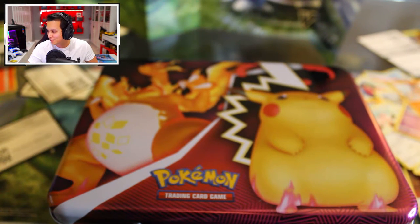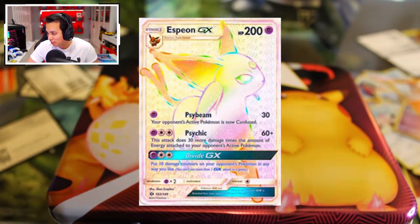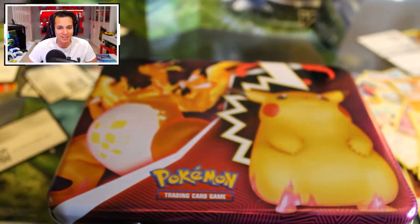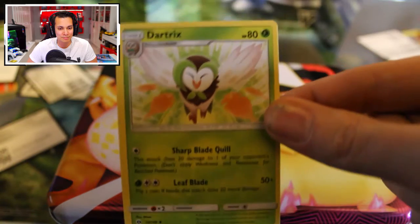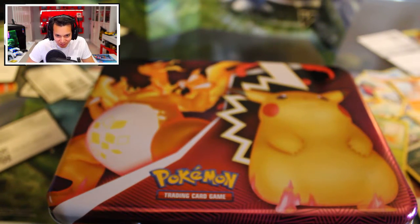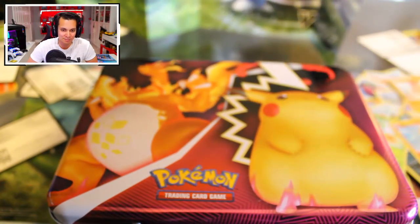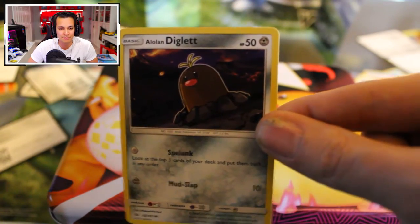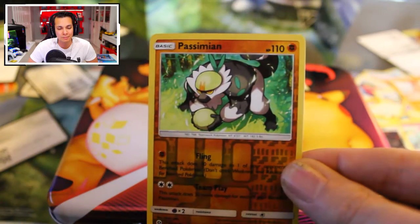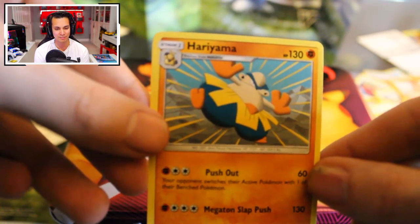Next pack is the normal Sun and Moon base set. Top value is the Umbreon GX at $41 and Espeon GX at $34. We have a Houndour — it looks like a West Highland Terrier, kind of like my dog. An Alolan Persian. A Growlithe — beautiful little Growlithe, one of my favorite dog-style Pokemon. It's so cartoonish, like something from Adventure Time. We have an Alolan Meowth, kind of like a Dark Meowth, a Dugtrio, a Diglett, a Marill. A Reverse Holo Komala — the King Julian-looking Pokemon from Madagascar. And the last card is a Hariyama.